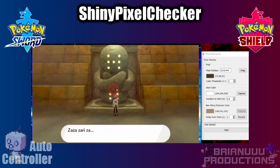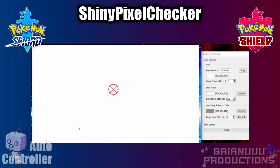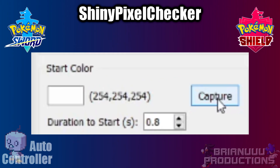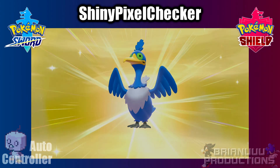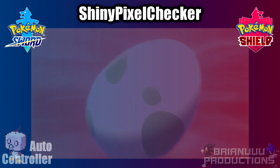Next, you want to capture a color that stays on screen long enough so the program knows the event is triggered. This is not limited to the white screen when the battle starts — as long as it stays on screen for a while and is unique enough, it can be used. Another example is before an egg hatches: the black screen stays for about 1.2 seconds. When hatching is finished there is also a black screen, but it doesn't last as long, so the event will not be triggered.